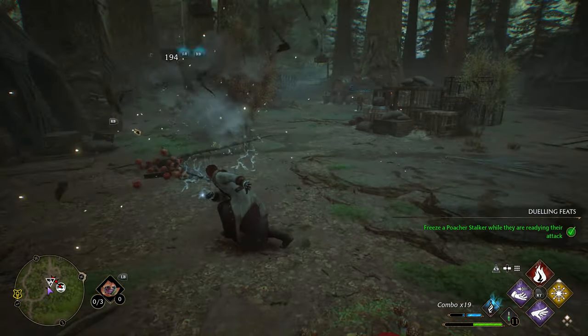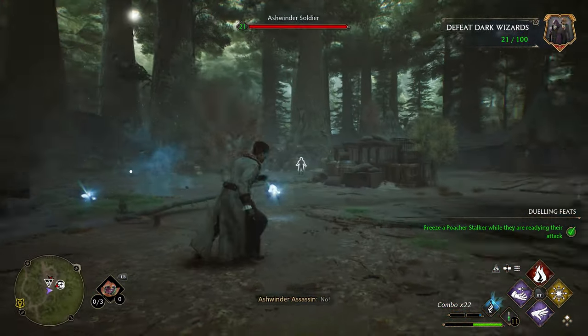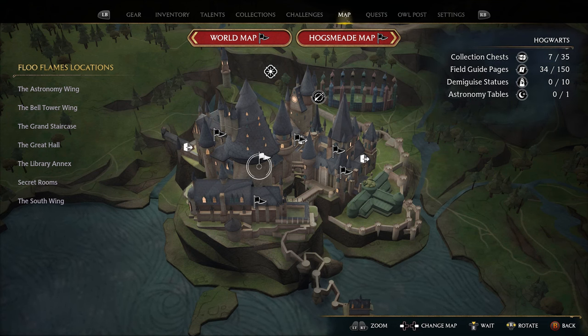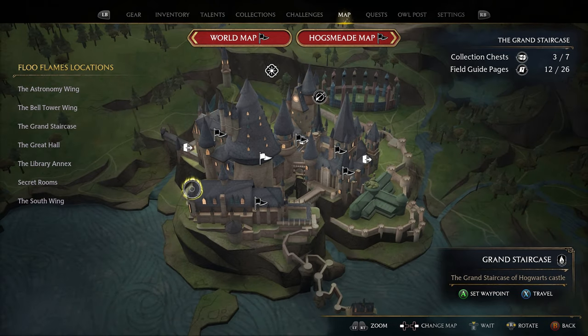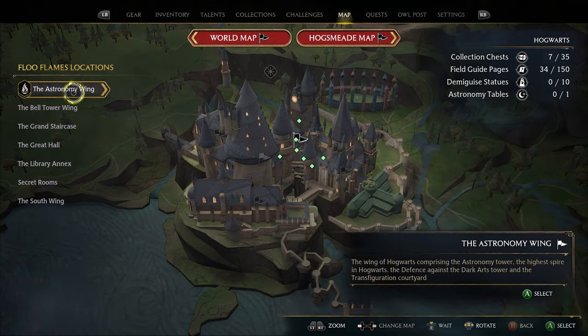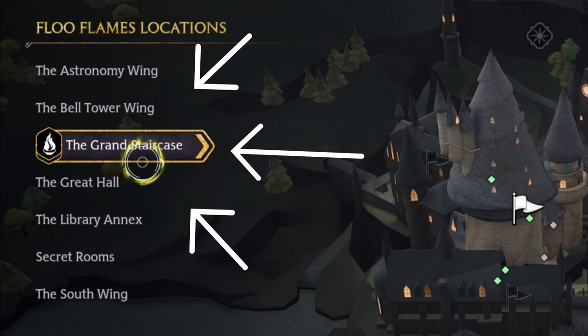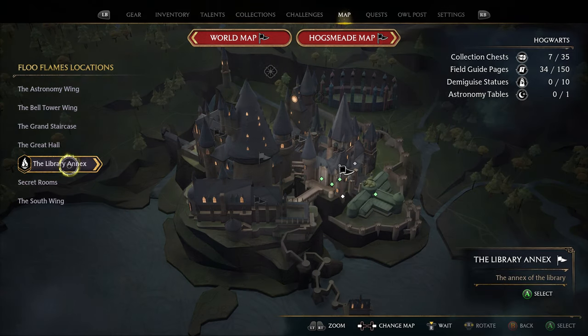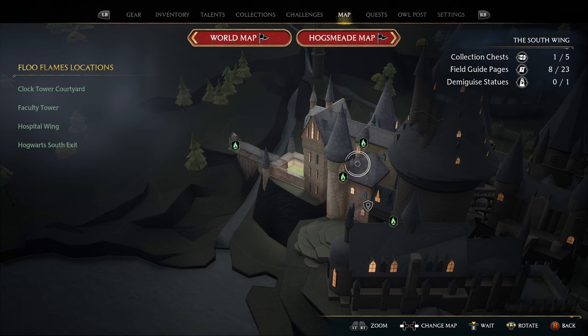When you open up your Hogwarts map there are a few things to know. There are two parts to this map — first you have to click a flag to get to the area that you want in Hogwarts, then from there that area you select will give you access to the different floo flames in that selection. The best way to be efficient and not get confused is to just use the titles on the left side of your map. These titles are a lot smoother when you have to pick a specific location to fast travel to. This map still feels a little clunky and tricky, but you'll get used to it.